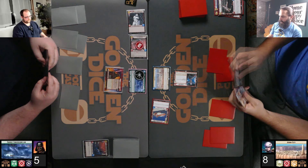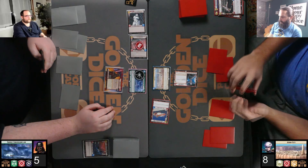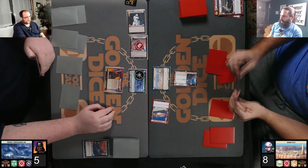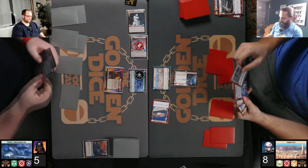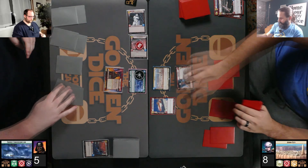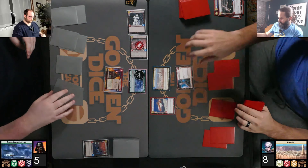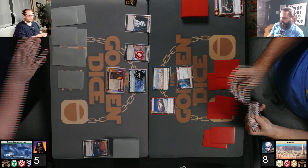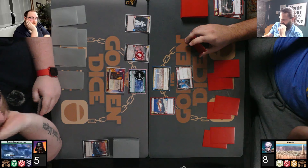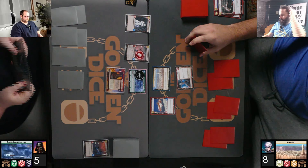Brian still has six resources. He's going to play one for a Stormtrooper. Jack has three resources. I think Jack thinks something's coming — he feels like he has to kill Vader now, potentially. I think he's thinking of all the cards in Brian's hand. He's going to pass to the next round.